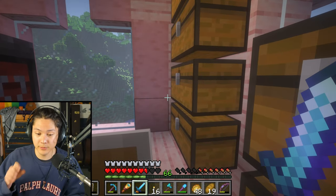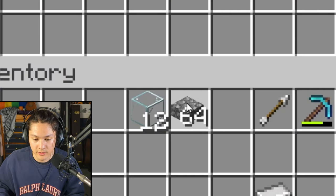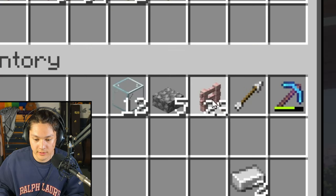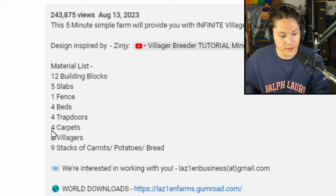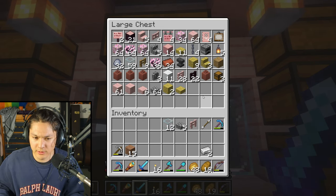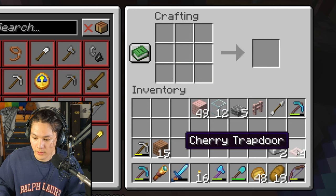Let's go pick up some glass — 1, 2, 3, 4, 5, 6, 7, 8, 9, 10, 11, 12. There's 12 glass, and one, two, three, four, five slabs. There's a fence. What else do I need? Four beds — so I'll need some wool. Four trapdoors, four carpets. I don't see any trapdoors, but I can build some with wood. Okay, four trapdoors.